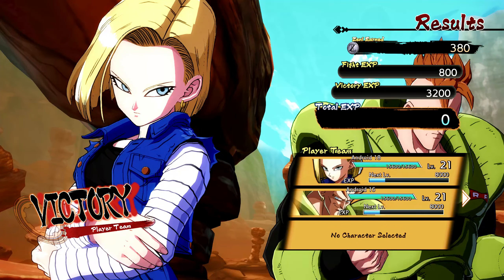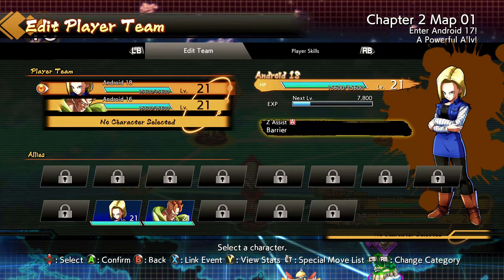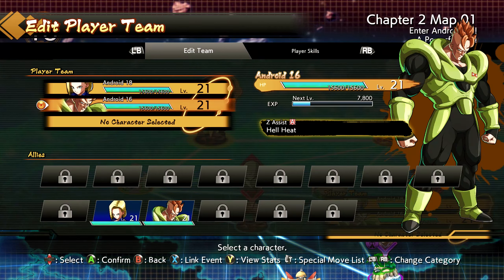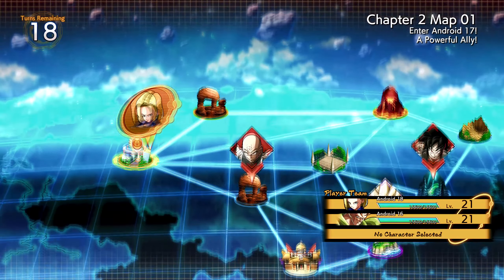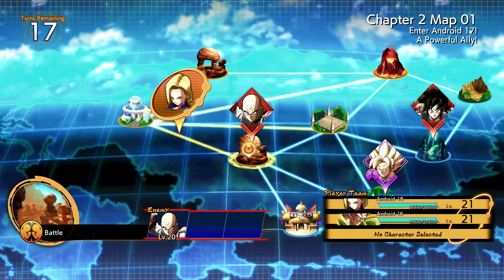I like that we're level 21 — not the worst level in the world. How many characters I wonder are going to join 18? I'm sure we'll get 17, but there looks like a lot of people here, a lot of allies. So will we eventually get everybody — like Goku, Krillin, and all them, and Frieza, Cell, and all them? Man it's got me asking questions. I'm excited for this arc, I think it's gonna be a good one.